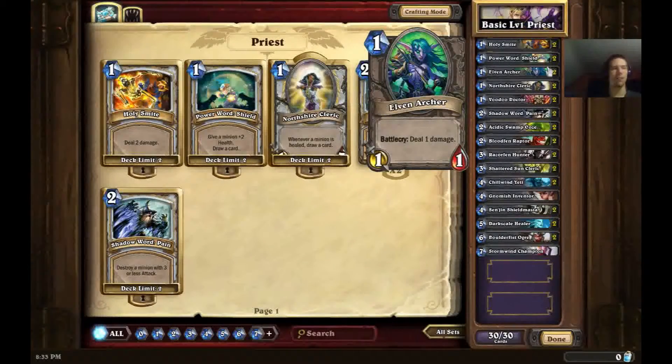Next up we have Elven Archer, which is a relatively average card but one of the better one-drops you get from the basic set. What makes it decent is that it has a one damage battle cry. You can use the Elven Archer to snipe any minion on the battlefield that has a Divine Shield or one health left. If they have something with six or seven attack but only one HP left and you have no other way to get rid of it, Elven Archer can save you. Generally though, you don't want to play it on turn one unless your opponent has something on the field, and similar to Holy Smite, use it on minions not the opponent directly.